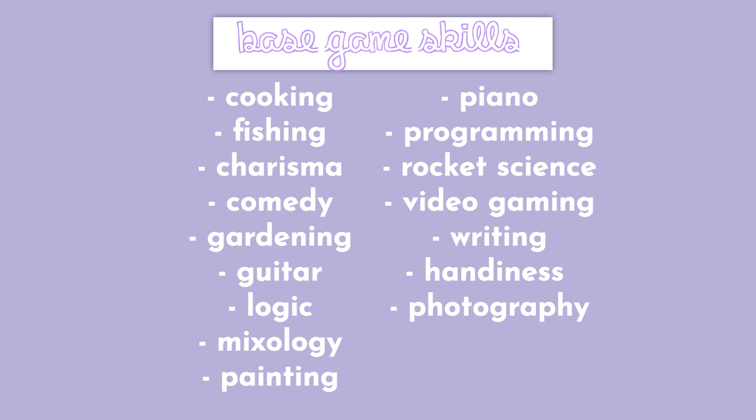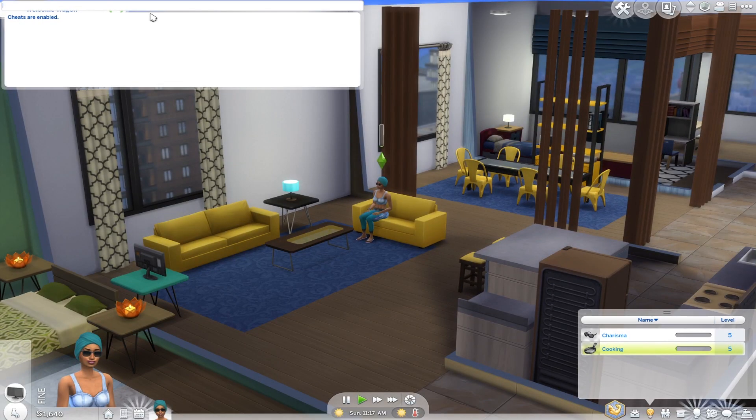Some examples of base game skills you can level up include: cooking, fishing, charisma, comedy, gardening, guitar, logic, mixology, painting, piano, programming, rocket science, video gaming, writing, and handiness photography. Now we're just going to jump into pack skills.